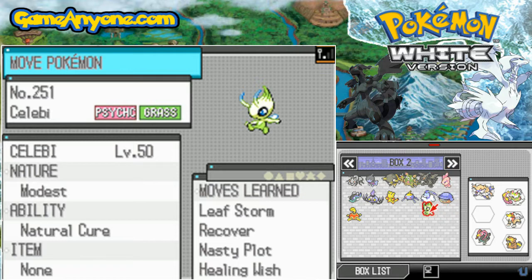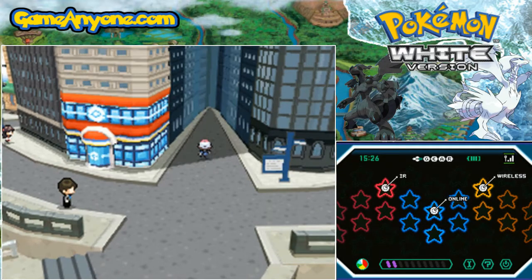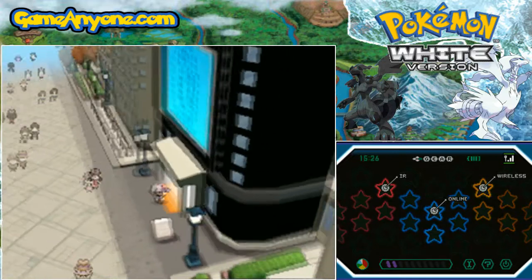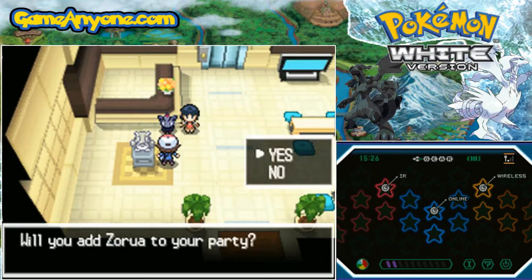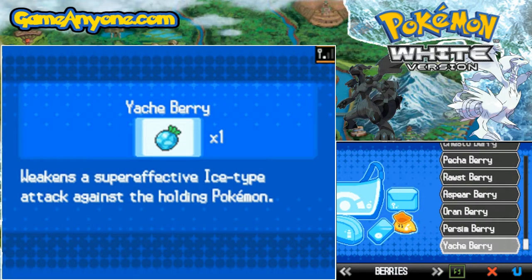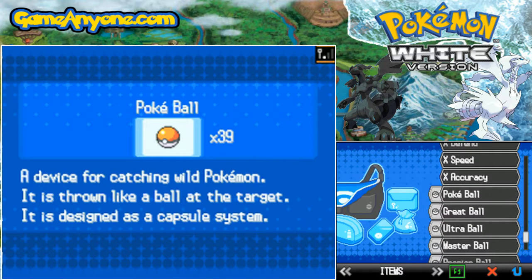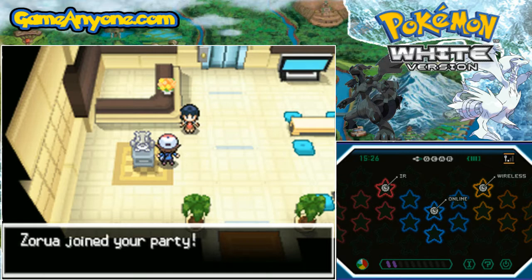We're doing that because this is all going to be connected into one bigger event. We're going to be going to the Lostlorn Forest in order to get ourselves another legendary Pokemon, which has two ways of being acquired. Will you add Zorua to your party? Sure. You have a Poke Ball? Sure, I have quite a few Poke Balls actually. So let's get our little Zorua into a regular Poke Ball right here. And I didn't even have to battle it — Zorua joins your party.